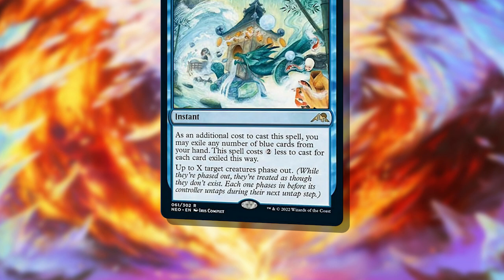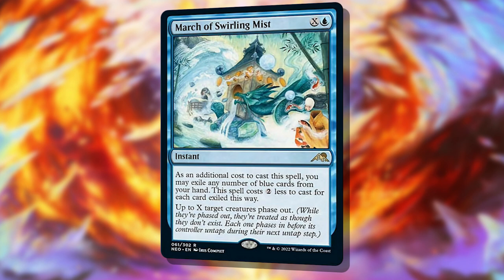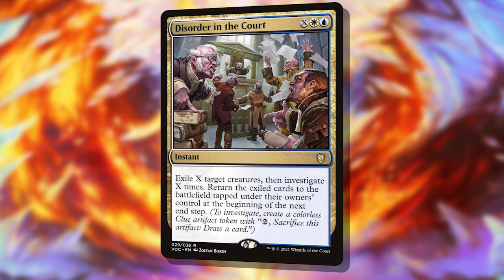Believe it or not, that's the innocent part of this deck. Things go off the rails significantly when we start looking at X spells that target any number of targets. March of Swirling Mist phases all creatures out for just a single blue mana — used offensively to clear a path for attackers, or defensively to stop an alpha strike. Disorder in the Court can be used the same way, except it makes us a boatload of clue tokens to help keep our hands full.